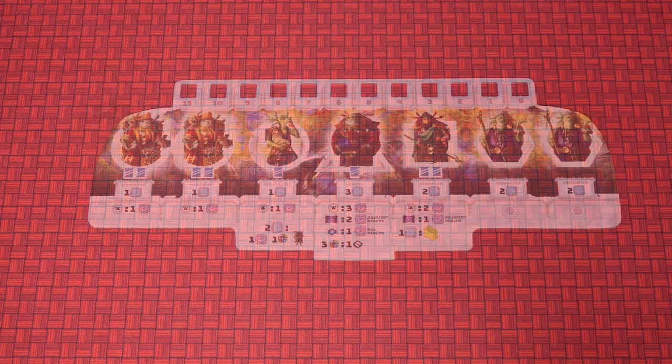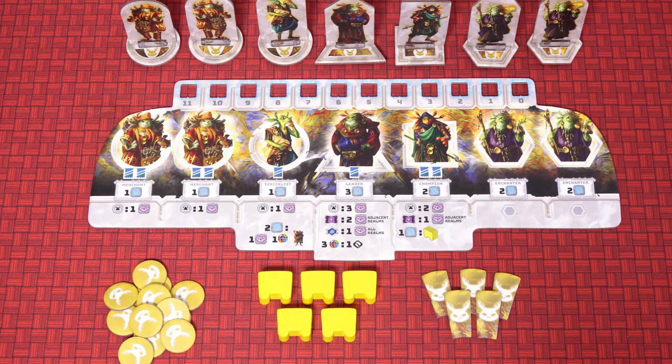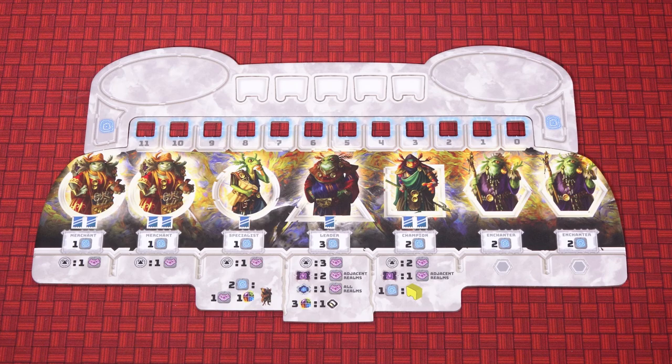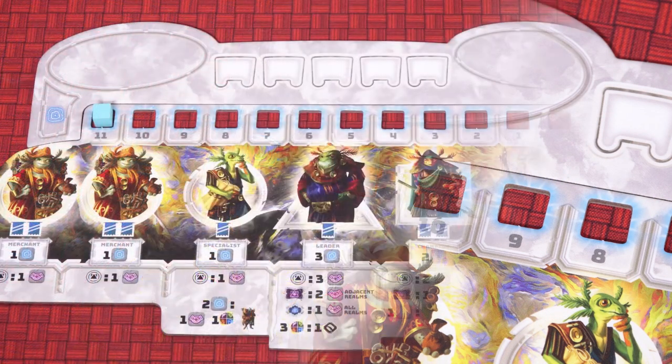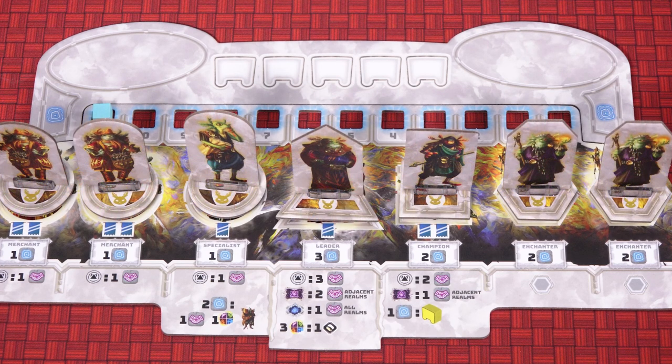Each player then performs some additional setup steps for themselves. Each player gets a tribe at random and takes the player board, figures, claims, caravans, influence markers and turn order marker in their colour. Also take a resource board and an energy marker, which is placed above your player board with the energy marker on space 11 of your energy track. Place your seven figures on the corresponding spaces indicated by image and base shape. The figures are two merchants, one specialist, one leader, one champion and two enchanters.